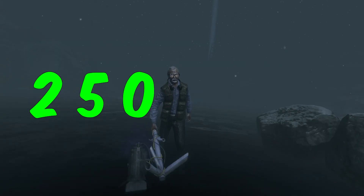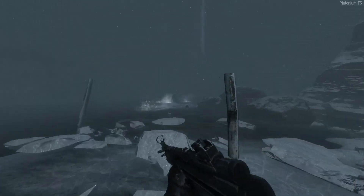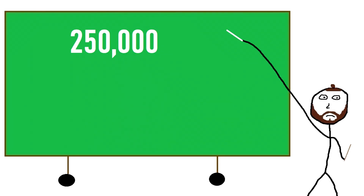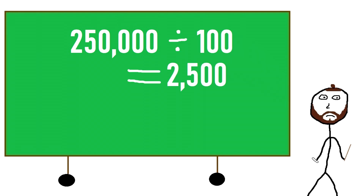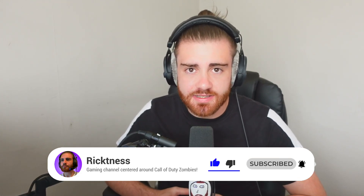George Romero has 250,000 health per player in the match. A single shot from the MP5K deals 100 damage. If we divide George's solo health by 100, we are left with an answer of 2,500. This means you would need to fire 2,500 shots from an MP5K to kill George Romero in solo.